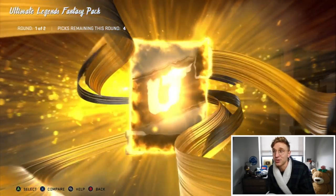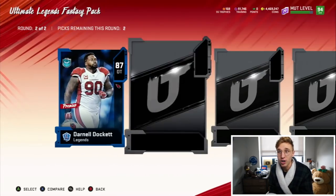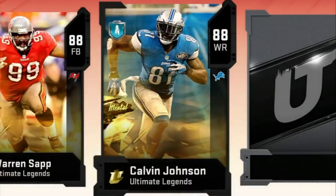I literally just woke up and I'm kind of sick today, but I definitely wanted to record this. So let's see what we can do. If I'm able to get Megatron, I will get him with gameplay. Got Geronimo Allison in the first round, Brian Bulaga and AJ Johnson - that is a decent start. Next, Arnold Dockett - that animation's kind of dope, but that's obviously not the high overall animation.